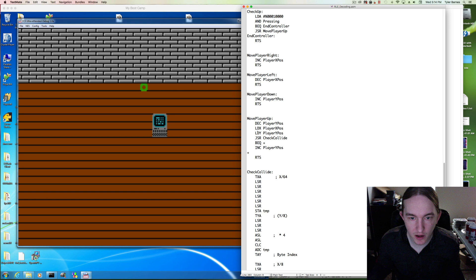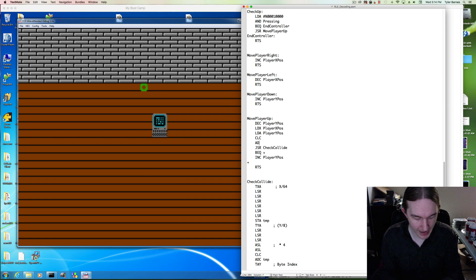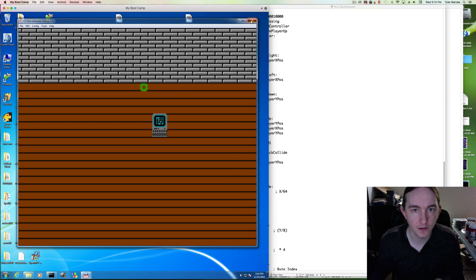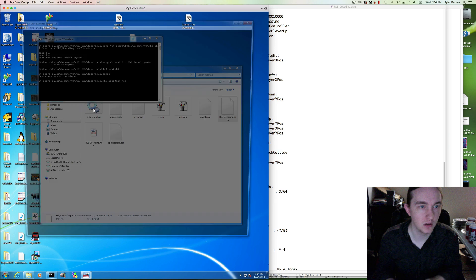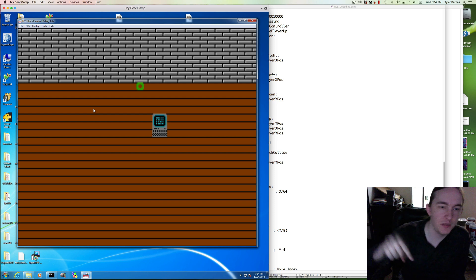Here's where we loaded y with the player y position. Let's instead load that into the accumulator so we can do a bit of math. We clear the carry, add with carry the value of one, and then transfer that back to y. Then we check collide. Now we should be pixel-perfect up against this wall — and we are. So that y offset has to be accounted for.